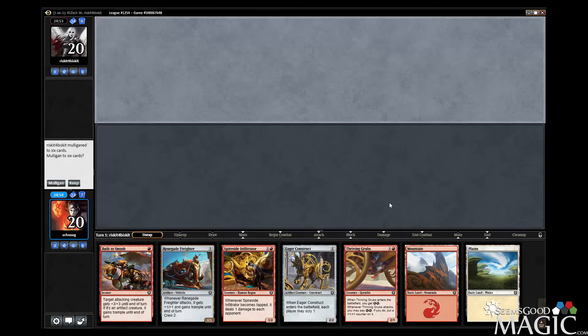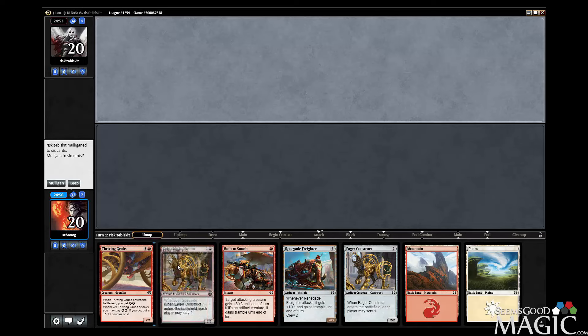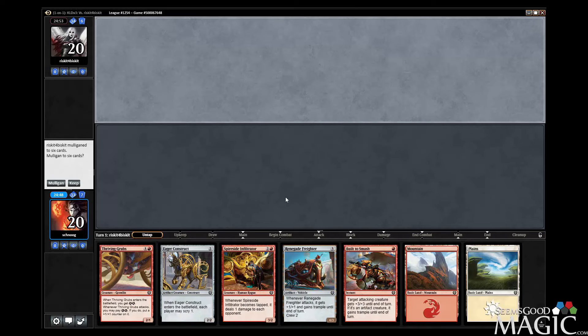Starting up round two here. We got John with us again. We still have a Panharmonicon on — we decided it was like real cute and flashy and it'd be fun. This is definitely a keep. We got Disconstruct going on.